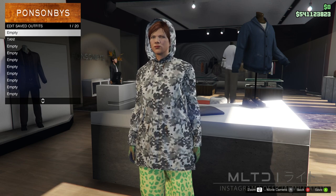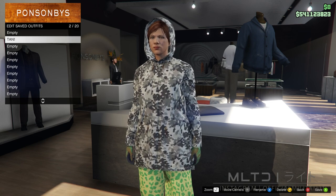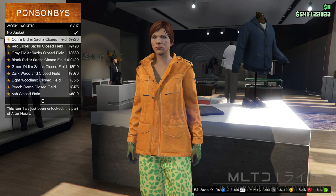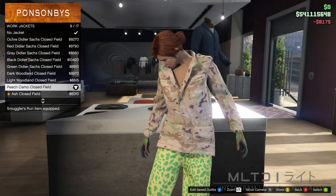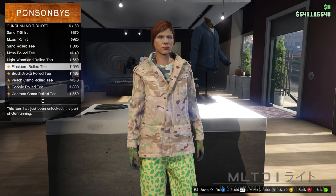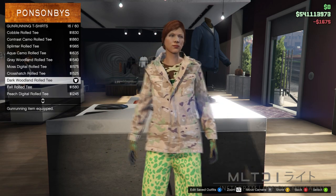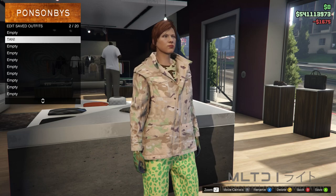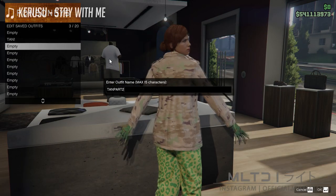Outfit slot 1 must be left empty, so again make sure it's saved in outfit slot 2 — we'll be using outfit slot 1 later on. To move on to the second part of the outfit we're going to back out to the top section and go into the work jackets category. From here we're going to purchase the peach camo closed field. In the gun running t-shirts category we're going to purchase the dark woodland rolled tee. Please make sure that is this exact t-shirt as it's the only one that this glitch is going to work with. Now that we have the dark woodland rolled tee equipped we're going to save this into outfit slot 3 and call it tan part 2.